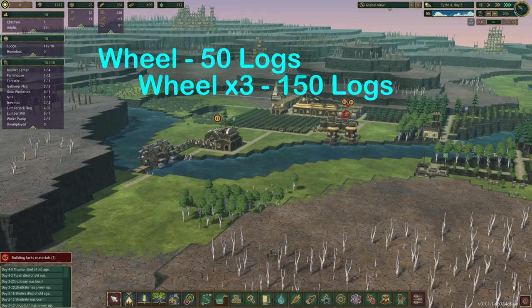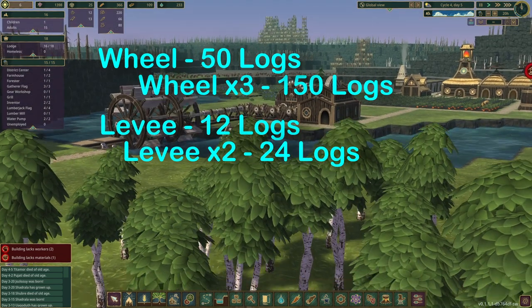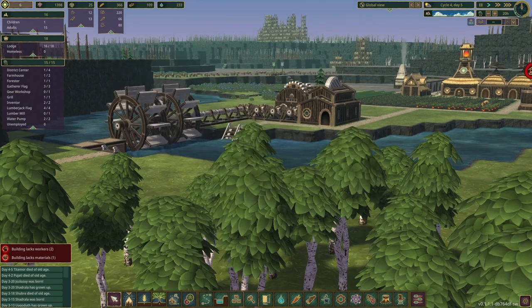Three wheels will cost 150 logs. Two wheels and two levees cost 124 logs — so in the long run you may want to be saving logs. For more tips on Timberborn, click the playlist on the screen now.